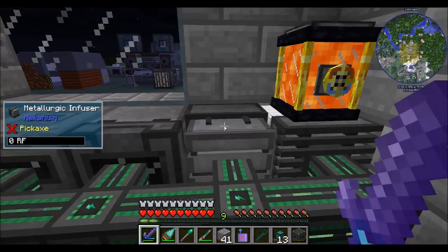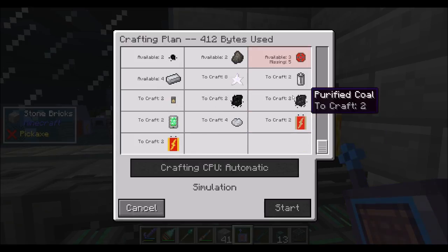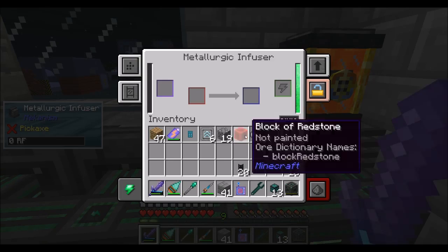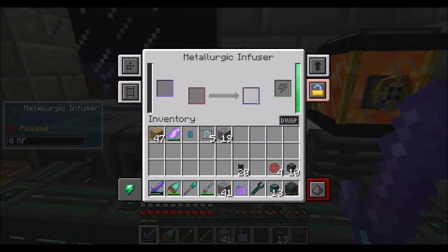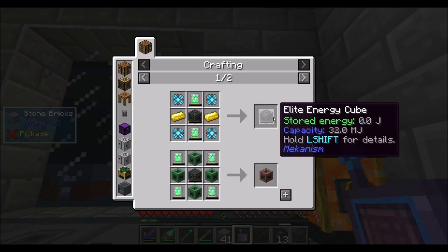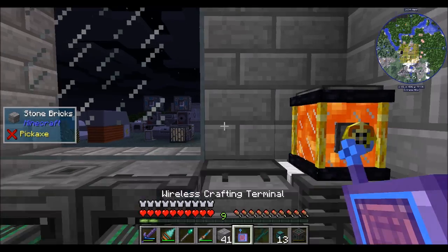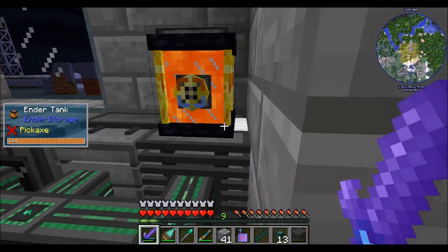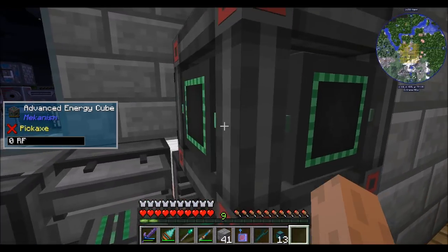That should be the last of the enriched alloys we need. If we do this, we can get an advanced energy cube that can hold 8 million joules. The next tier requires reinforced alloys, which are apparently compressed diamond in a metallurgic infuser with enriched alloys. So I'll probably have two metallurgic infusers on auto-crafting — one for diamond and one for redstone. But now we've got an energy cube that can store energy. That's fancy, I like it.